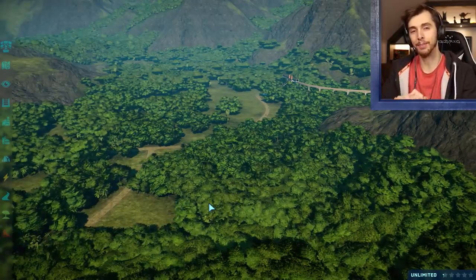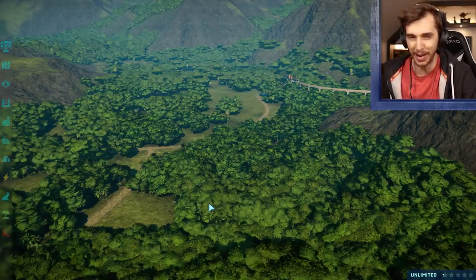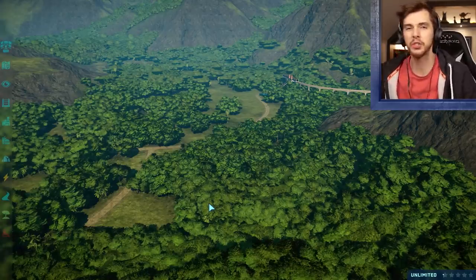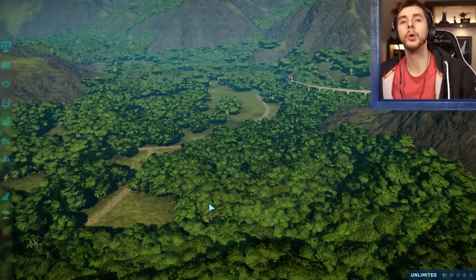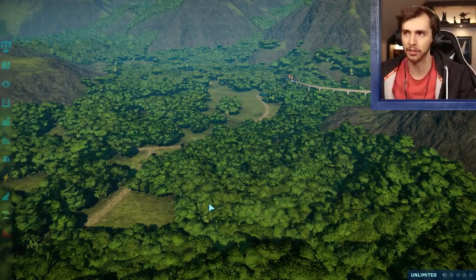Hello everybody, and welcome back to an interesting episode of Jurassic World Evolution, where today — oh, do we have something special for you. This is... actually, I don't even know what this one is. I think it's Isla Takano Research Facility? It's something like that. Basically the one with Henry Wu, where he gets you to do the bloody annoying thing and gets you to kill everything, and it's a really tiny space.